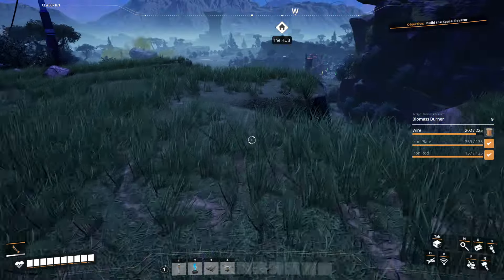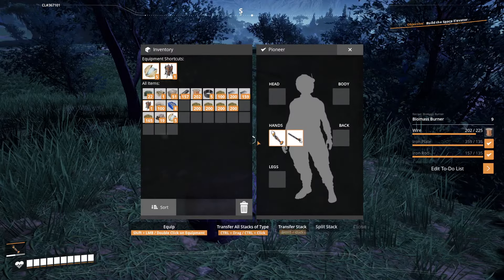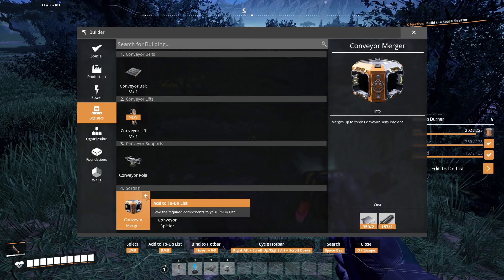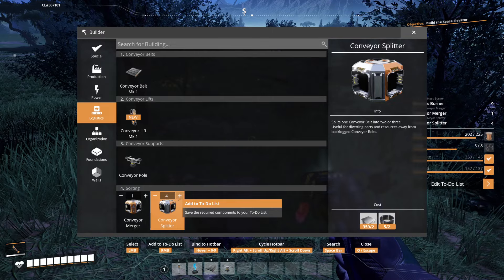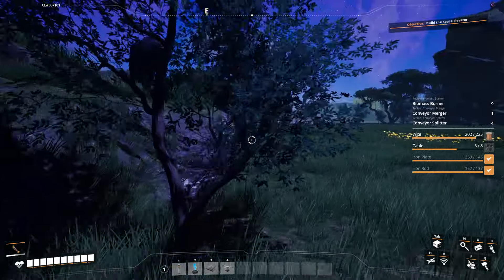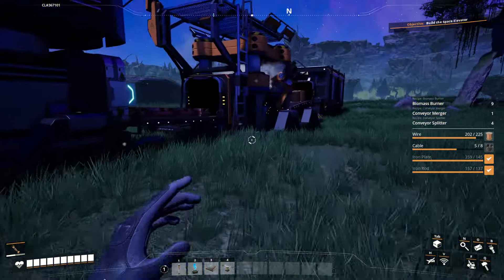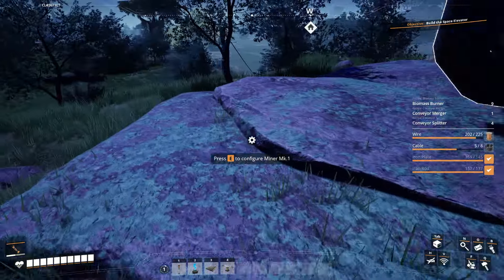Good. Let me add the splitters and stuff. I just realized — for nine we need one merger and four splitters. There we go. Okay, so we do need some more cable and some more wire — holy cow. Okay. Grab my own out of here — I'll do my own wire crafting.